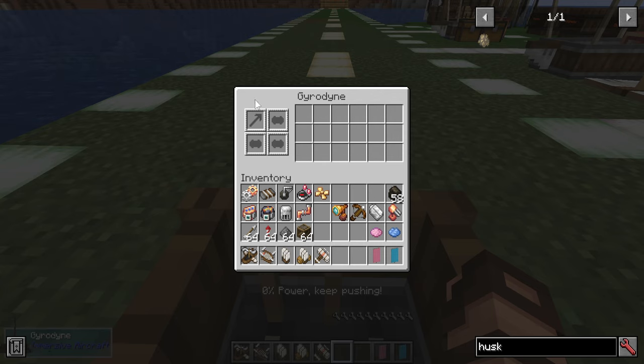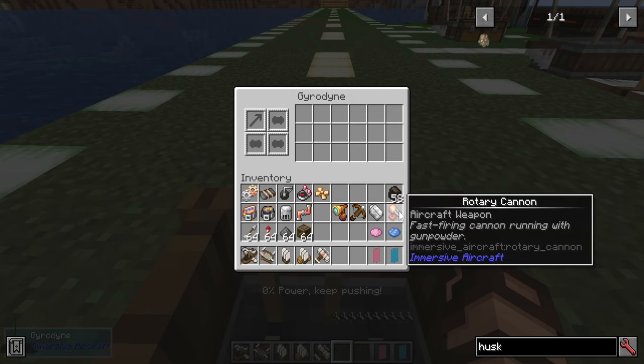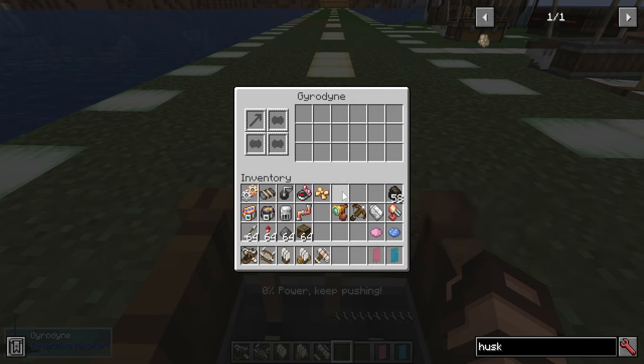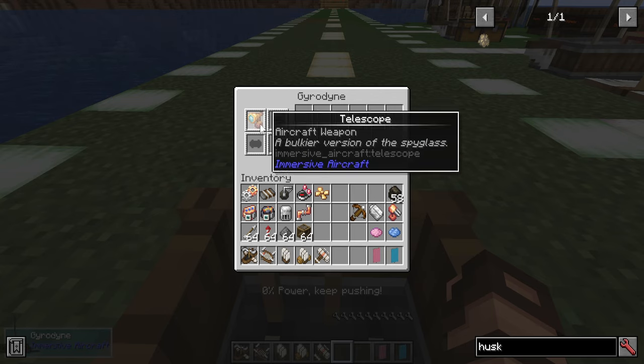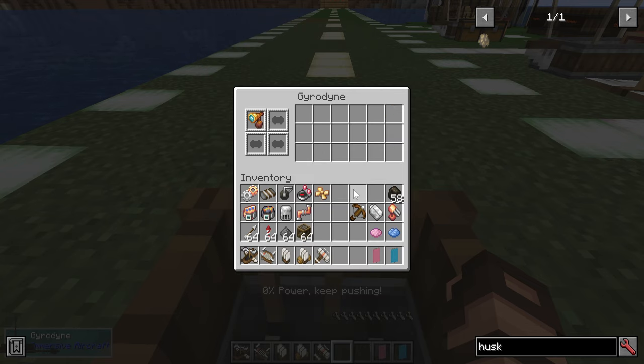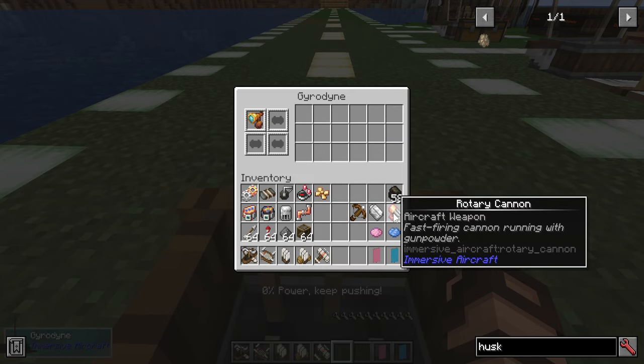In this case, you've got a weapon slot and upgrade slots. The weapon slots are relatively simple, and some work better in certain vehicles than others. For instance, if I put a telescope in here — that's actually one of the weapons, just a spyglass with a copper ingot for a mount. You can also add in things like a heavy crossbow, bomb bay, or rotary cannon.